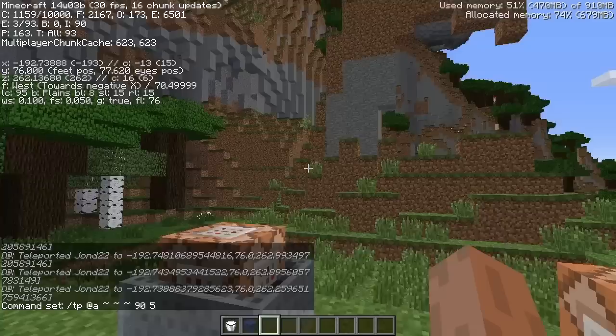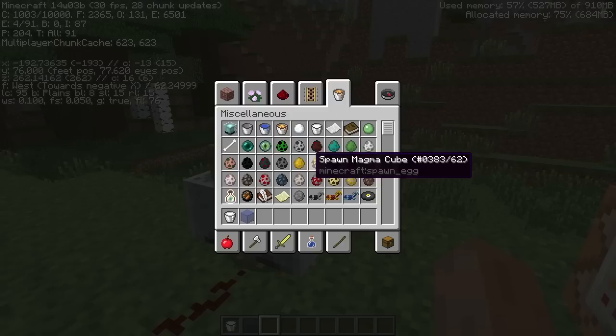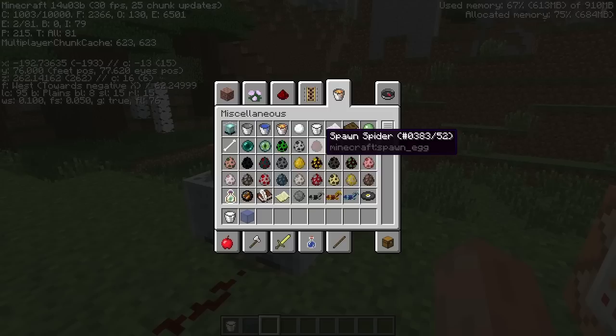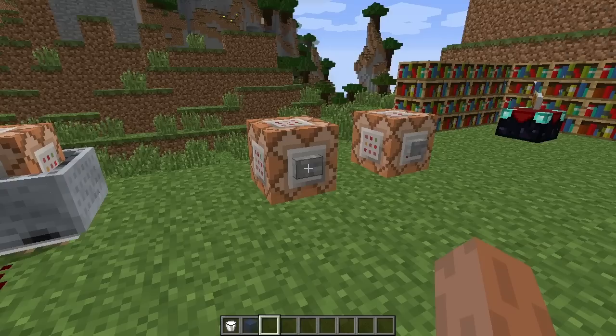While we're talking about the F3 screen, if you hit F3 and H at the same time you'll see that there are now little IDs shown when hovering over items in your inventory. Below the item name you'll see something like 'minecraft:spawn_egg'. This is helpful for finding out the actual name ID of what you're holding, since Mojang is slowly phasing out numerical block IDs in favor of name IDs.